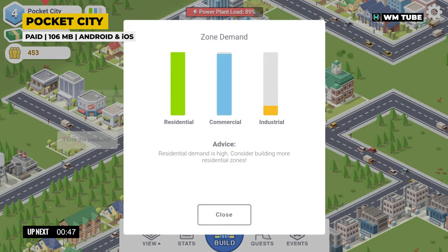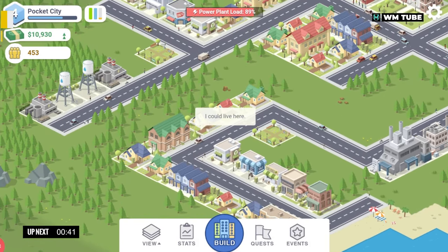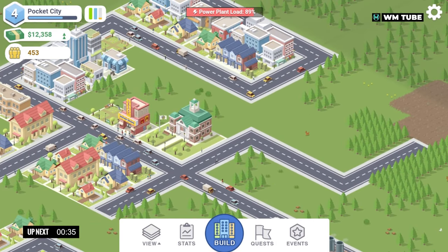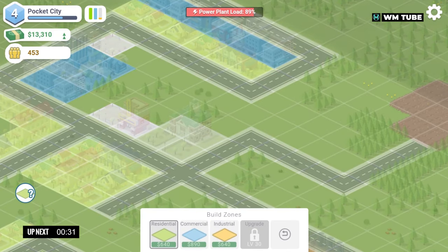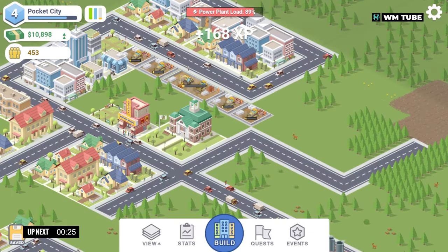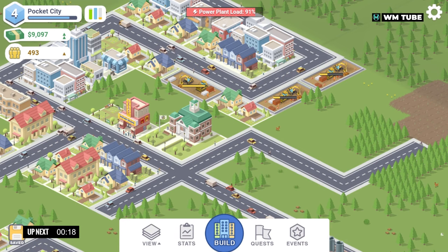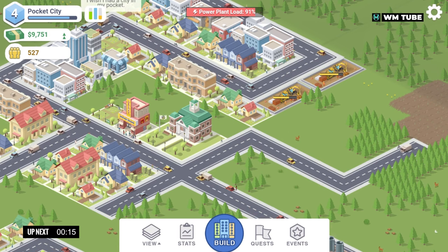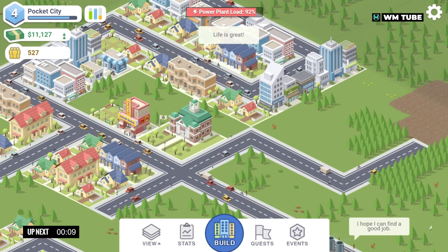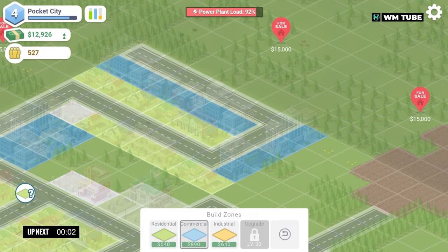Pocket City puts players in the role of a mayor, tasked with designing and managing a thriving city. Starting with a small patch of land, they must strategically plan and construct various buildings, zones and infrastructure. The game features building types including residential areas, commercial zones, industrial districts and public services such as police stations, fire departments and hospitals. Players need to balance the needs of their virtual citizens while managing resources, finances and city growth. One of the key aspects of Pocket City is its simplicity and accessibility, with an intuitive user interface.